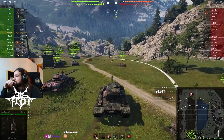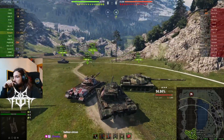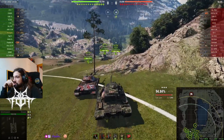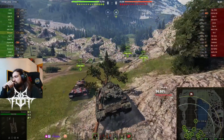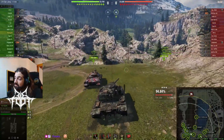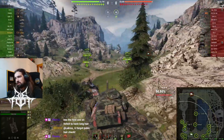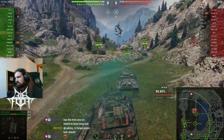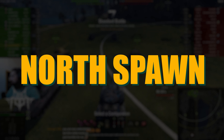For Lakeville valley, what tanks should you play? You need something that can hold down — whether it's a TD, a medium, or a heavy — and it should have a minimum of seven degrees of gun depression to use a few of the different angles. Five and six degrees are very difficult to work with; five especially is very hard, and six is workable but you'll have a lot of trouble finding the right angles and positions.